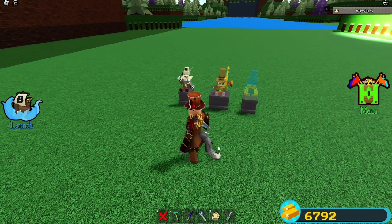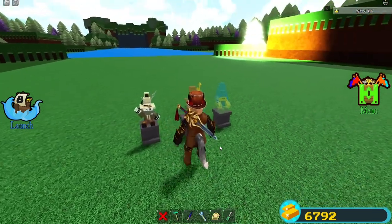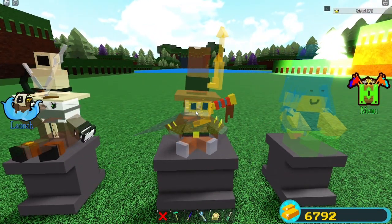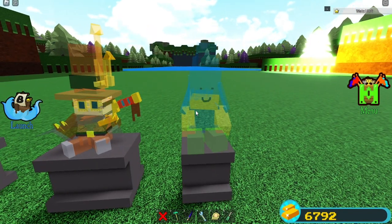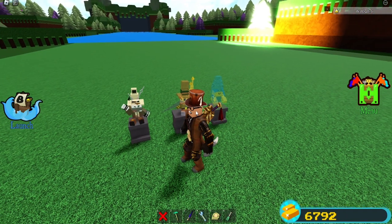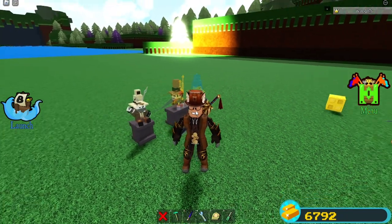Another thing you might not know is that for all the plushies, you can change the transparency of them. Here's one at 75% transparency, here's one at 50% transparency, and here's one at 25% transparency. I don't have one at 0% transparency, because you probably want to see that and that would be kind of weird. Just take my word for it — it exists.